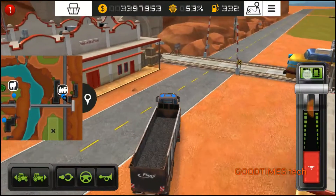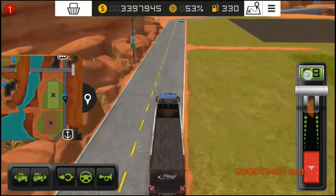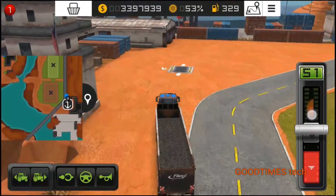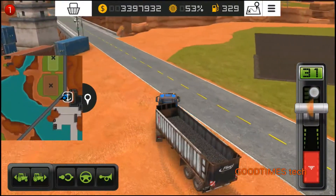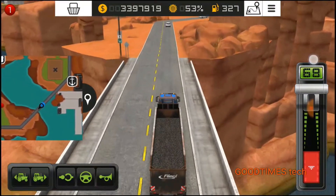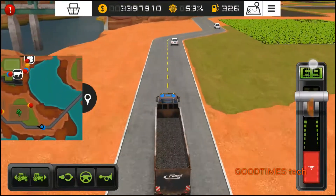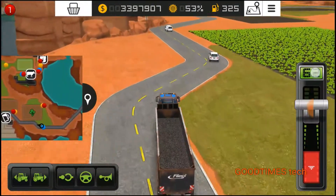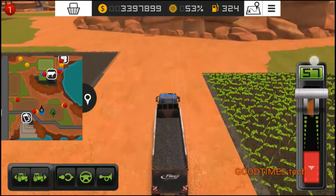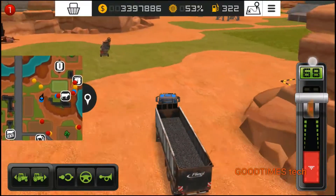If we go further, this is the harbor — you can see this is the harbor. Now if you do not want to go via the shortcut and wanted to go via the main road according to the system, then we would have to take this route: straight, turn right here, then turn again at the storage. This route is quite a bit longer than the shortcut I showed you.